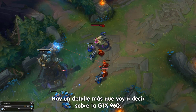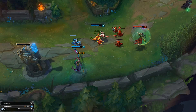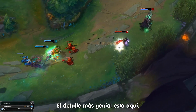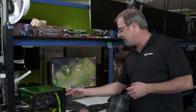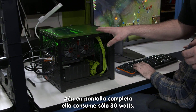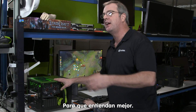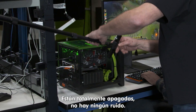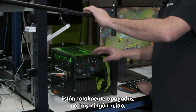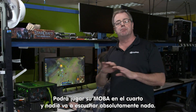There's one more thing I want to share with you about GTX 960. This is a GTX 960, and when playing a MOBA full screen, it's consuming about 30 watts, which means these fans are completely off — they're not moving, there's no sound at all. Which means that you can play your MOBA in your bedroom or next to a neighbor, and it is completely silent.